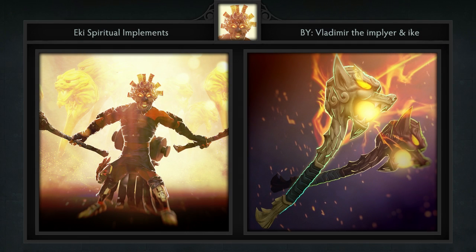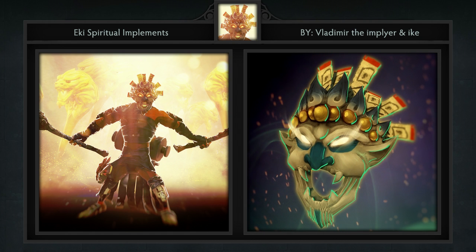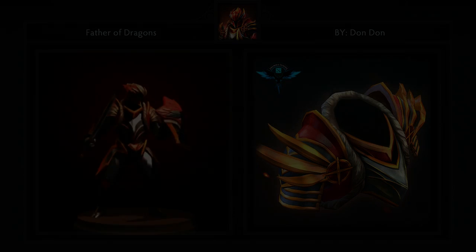Next is the Ikki Spiritual Implement set for Shadow Shaman, created by Vlad the Implier and Ike the Droddj. It comes with 6 items including wands for both hands, a belt, arms, mask, and custom wards for his ultimate. I'm not a huge fan of the base model for Shadow Shaman, but this set does a really good job of hiding the features I don't like. The mask and wand are great additions, as well as the custom plague wards, which I believe would be the first of their kind for Rasta.